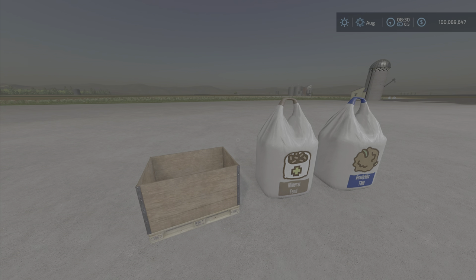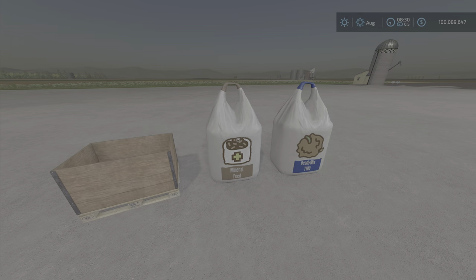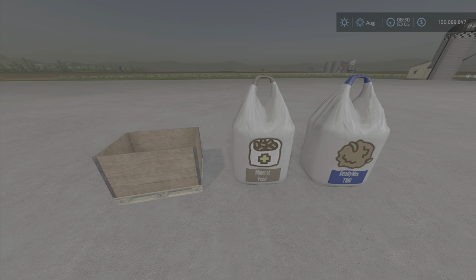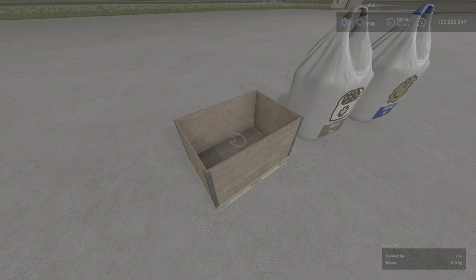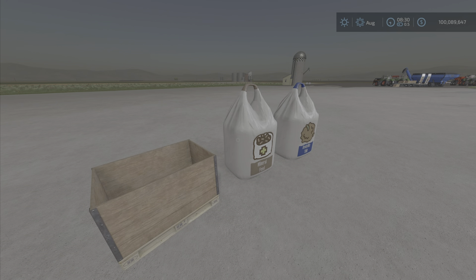3.46 megabytes to download. As far as I can tell, these are the three items that were added. The changelog says: added pallet for crops, added big bags — a big bag for mineral feed and TMR — and added a fillable pallet with different capacities. Now, this is the one where we're going to spend most of our time because it is very intriguing and interesting, and could change how you play the game, perhaps, if you choose.